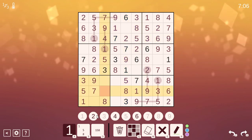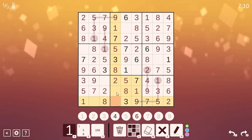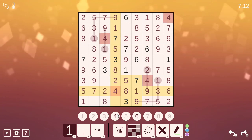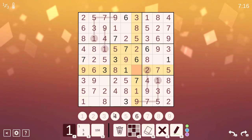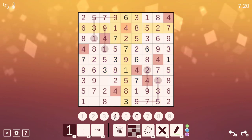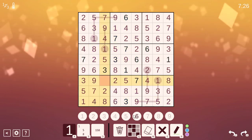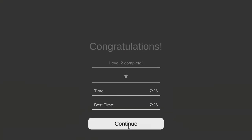I can figure that out because of that 3 there. Now we've got 4 left — 4 can't go next to a 3. This has to be a 4, this has to be a 4, this has to be a 4. Look at all of these! Now where does 4 go in here? Well, it can't be next to a 3. And that's how you solve level 2.